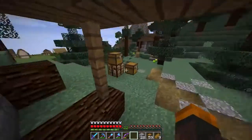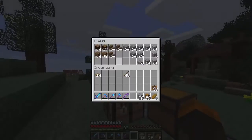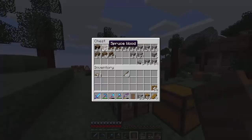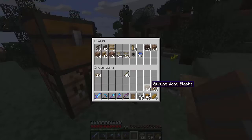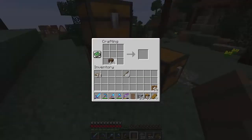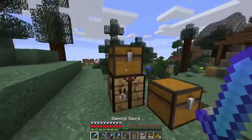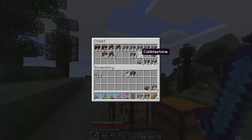Let me know what you all think in the comment sections. We're going to start right away by finishing up this kitchen slightly. I don't know if we're going to have everything to complete the kitchen yet, but we're going to give it our best shot. Let's grab some more wood. We're going to make some slabs — actually, you know what? Let's not use wood slabs, let's go ahead and use stone slabs.